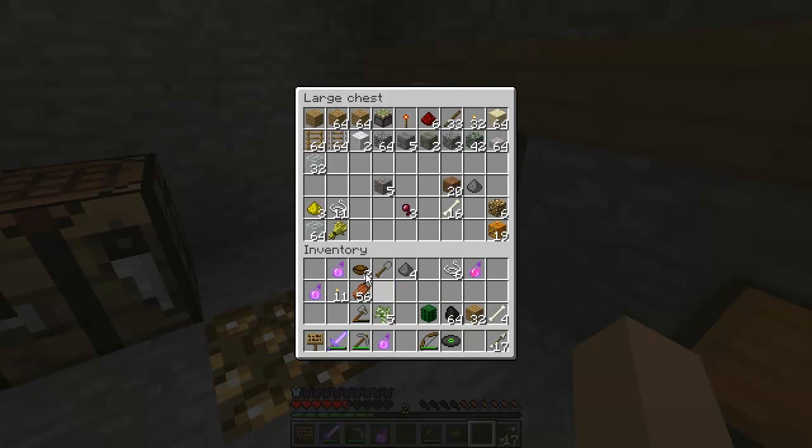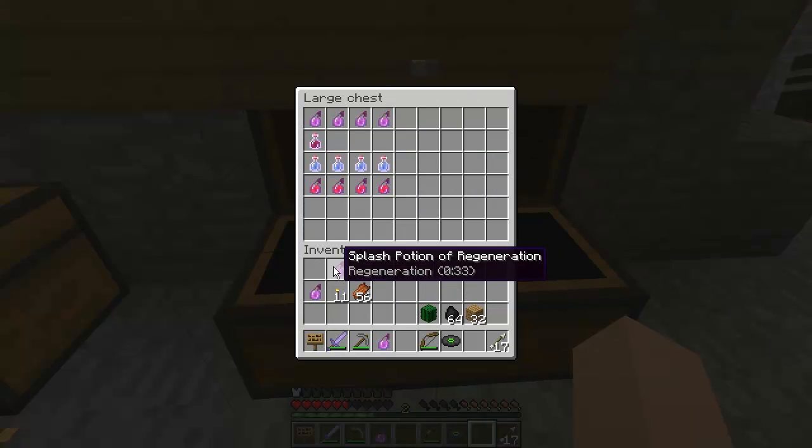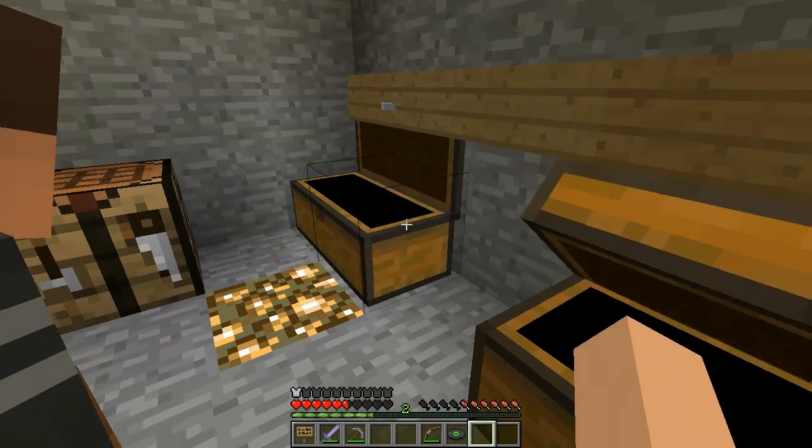We got 20 bones. 20 bones? Mm-hmm. I got six on me. So now we get to regroup? Yes, regroup. I got a stack of coal, so we're set for torches for a while. We're going to need some more. Definitely going to need some more torches. And one cactus, but we have sand so we can grow more.